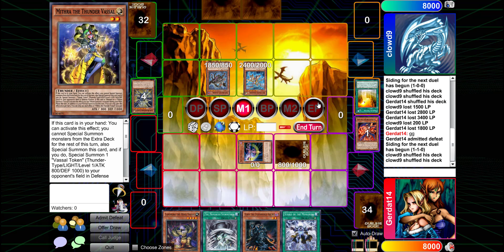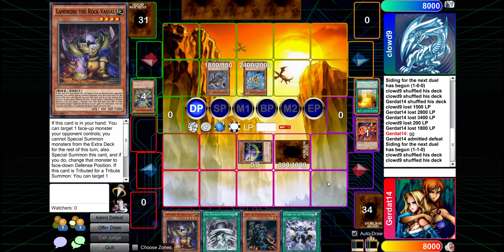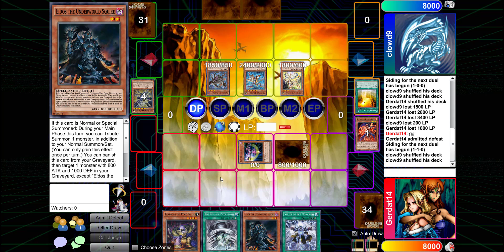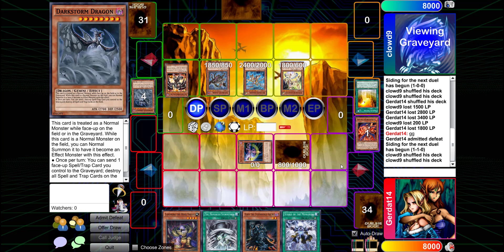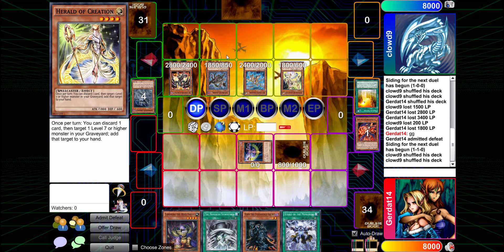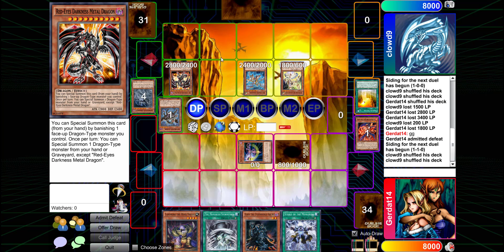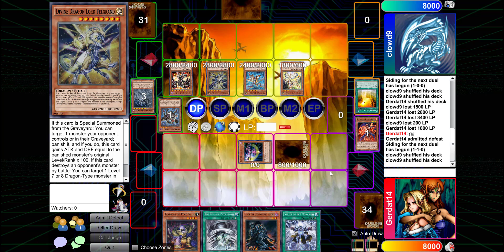I'm gonna set a monster. I'm pretty sure you're gonna win because the deck runs too many combo pieces that require other combo pieces to function, and I didn't open with any of them. I'm going to discard Herald of Creation, then discard Dark Storm Dragon in order to add Red-Eyes Darkness Metal Dragon to my hand, and special summon him by banishing Evil HERO Adusted Gold. Then use REDMD to special summon Divine Dragon Lord Felgrand and banish your face-down.